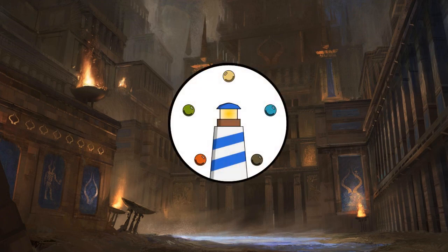And that is Esper Cycling with Ghost of Ramirez di Pietro and Ravos, Soul Tender. I think this is a pretty reasonable alternative to Gavi, Nestwarden, who's currently the commander for over half of all cycling-themed decks on EDHREC. With this Esper cycling deck you'll trade some of the raw power of Gavi's cycling cost reduction for improved resilience and long-game staying power, by repeatedly recurring your cycling cards from the graveyard to cycle them over and over again.